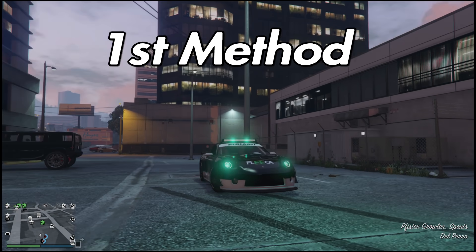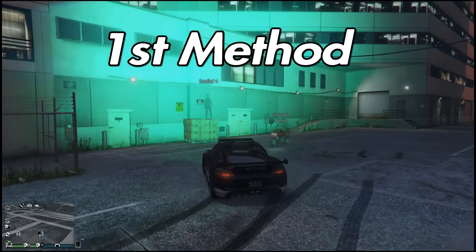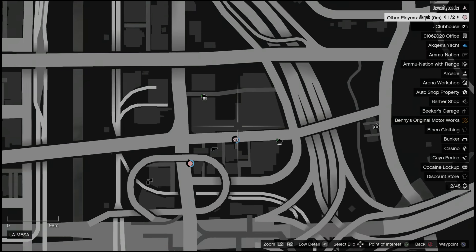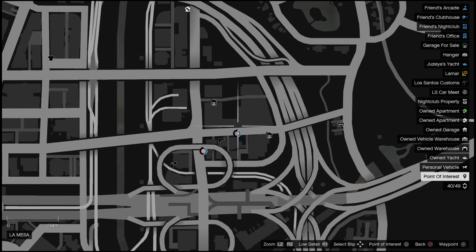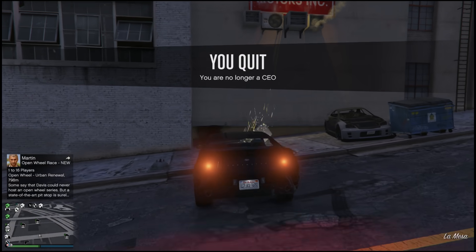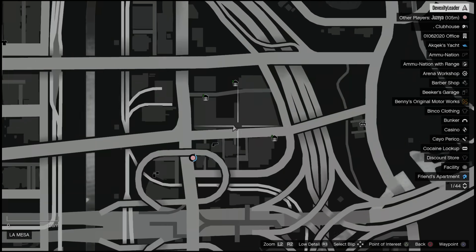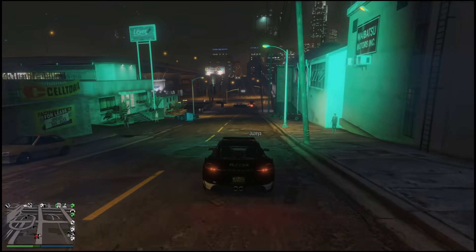Yo what's up guys, Arsene here. In today's video I'm gonna be showing you 10 unique ways to kill players in passive mode. The first one is located right over here — what you want to do is just drive over here, have your target in your car, and drive right into this wall and you will get the kill.